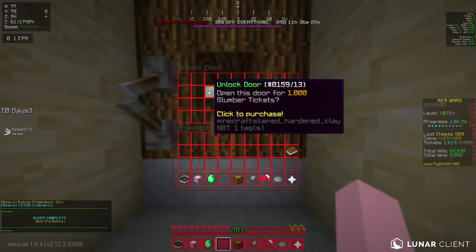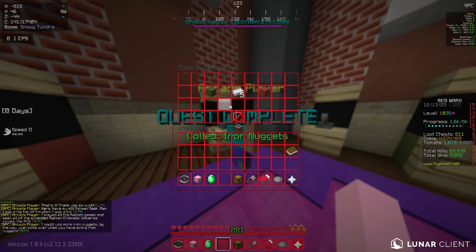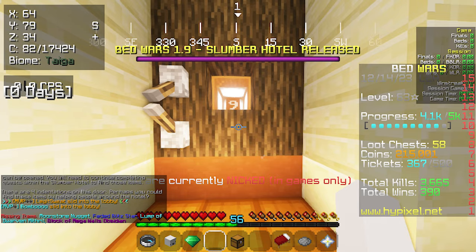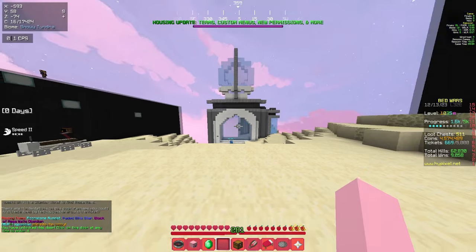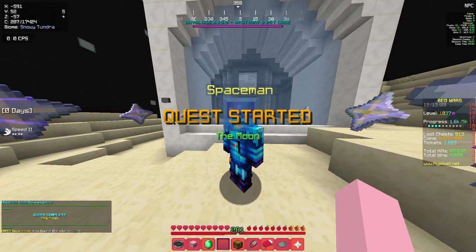You can now move on to room 8. You'll meet the arcade player. He will request 25 iron nuggets, and his quest becomes repeatable. For 5 iron nuggets, you can get 50 slumber tickets. Then you can move on to room 9, but we'll come back to this because you need to do a few additional quests. Here we've got room 10, where you'll meet the Spaceman. He'll request 10 nether stars, which you get by winning games.